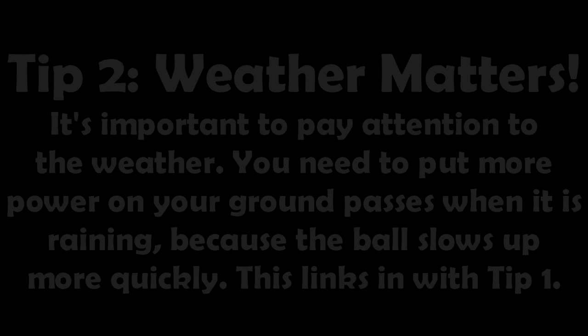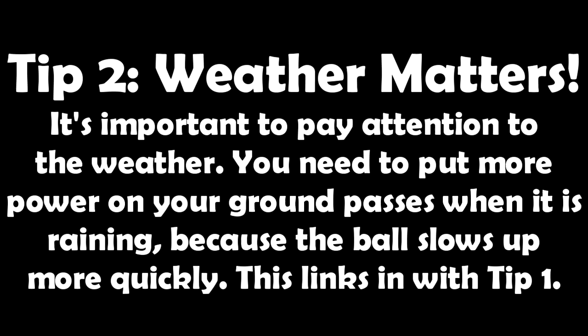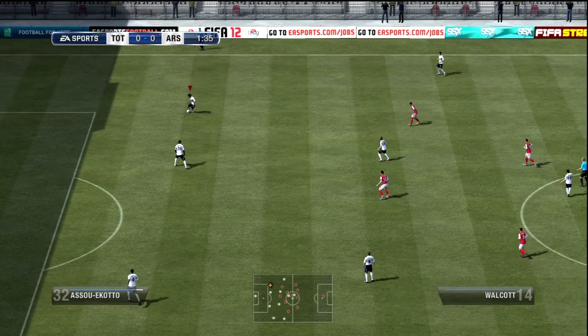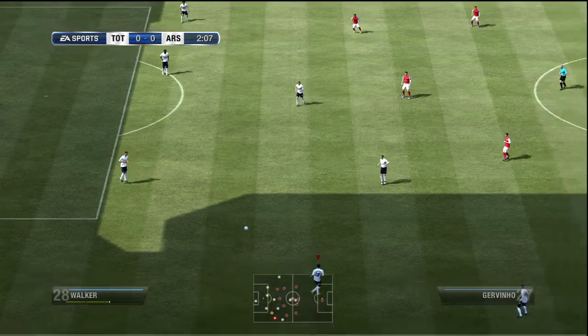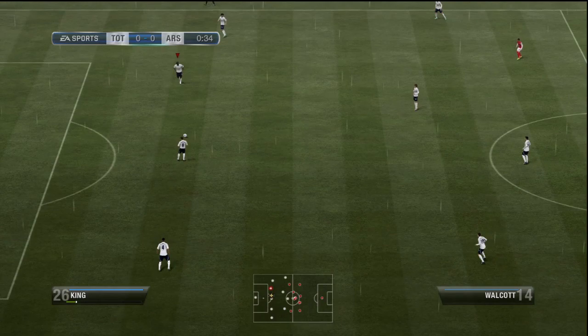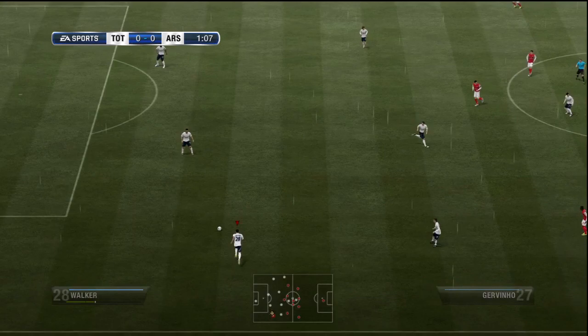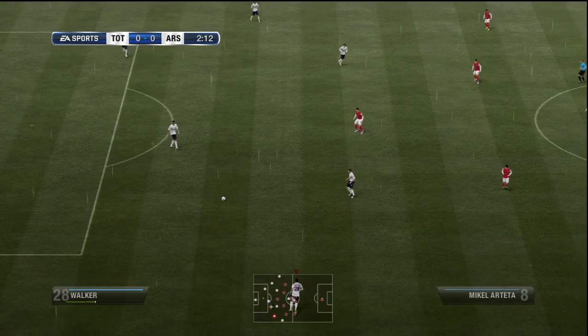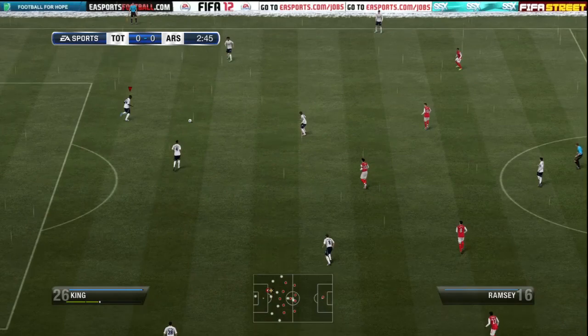Tip number two is to do with the weather. The actual effect that the weather has on the power of your passes is something you might not have considered if you play using assisted. When you play on manual, the amount of power you put on the ball is the amount of power it would travel with in the dry. So if you played a pass with two bars of power in the dry and it went, say, 20 yards — in the rain with the same two bars of power, it will probably go about 10 to 15 yards. The rain and moisture on the grass will slow the ball down. So you need to put more power on your passes when you're in the rain for them to travel the same distance as they would in the dry. This ties into tip number one — when playing in the rain, you need to power up just that little bit earlier, especially on ground passes where they really do slow down.